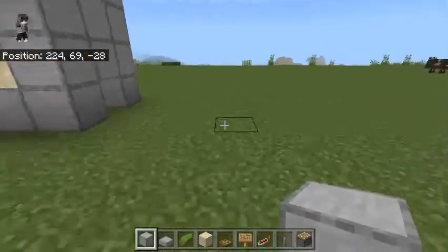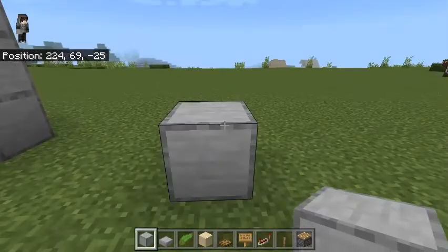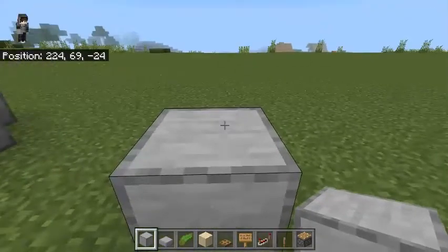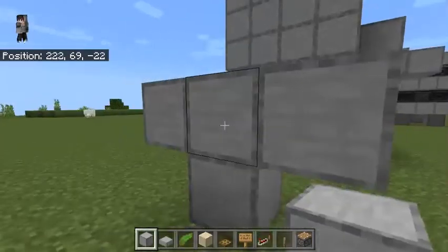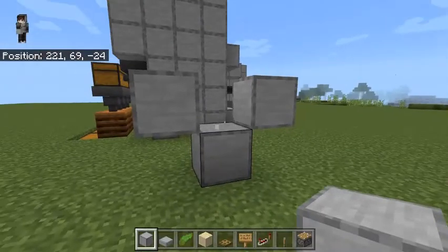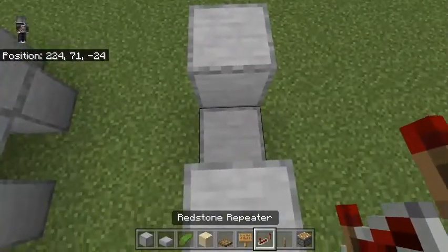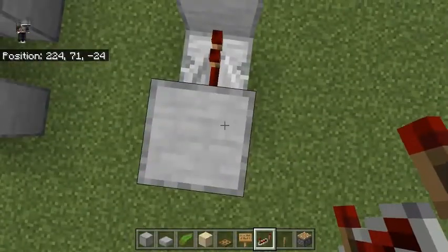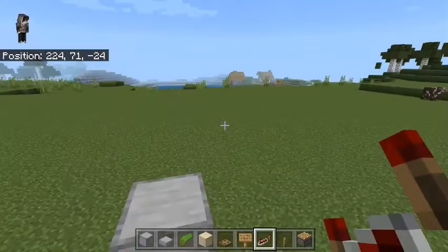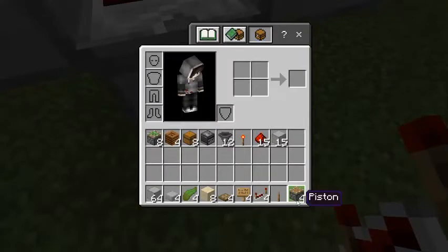First up, you'll need to make a redstone clock. Place one solid block, place a temporary block right there, and put blocks on the side — it should be looking like this. Then place your repeater going into the block you want the pistons to be connected to.